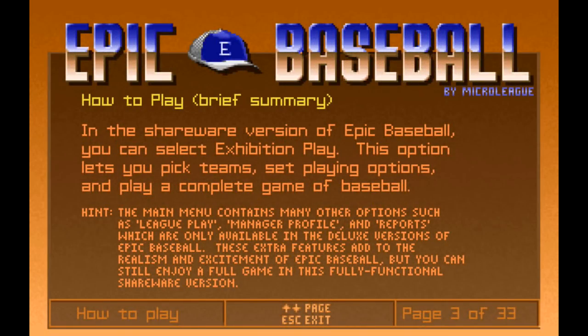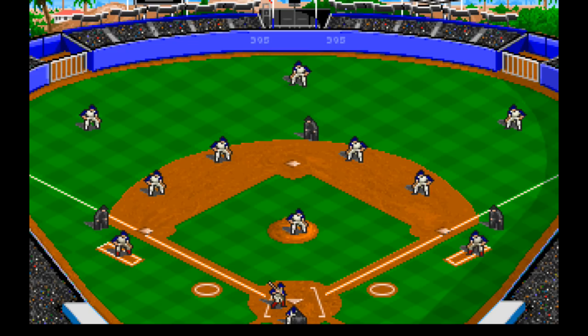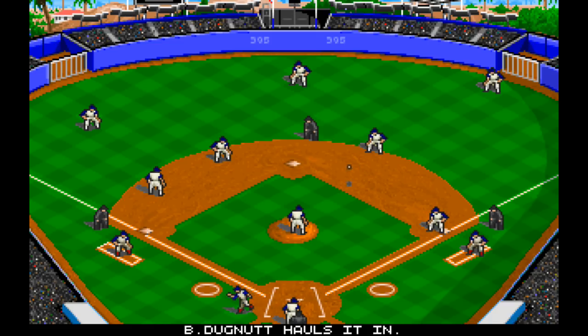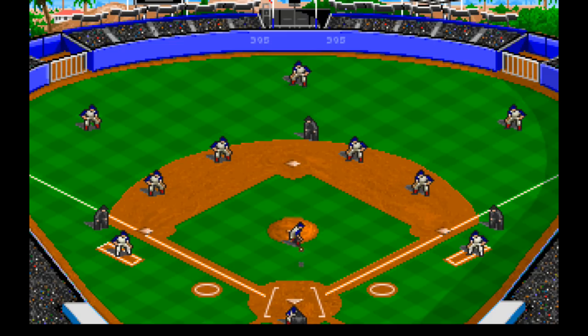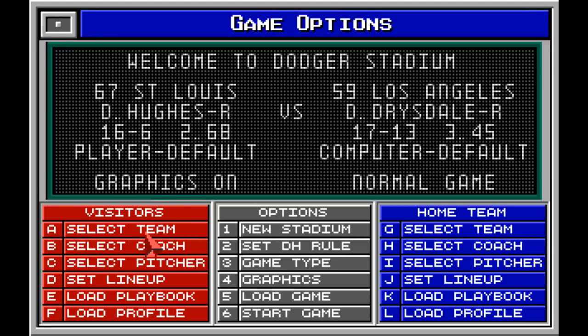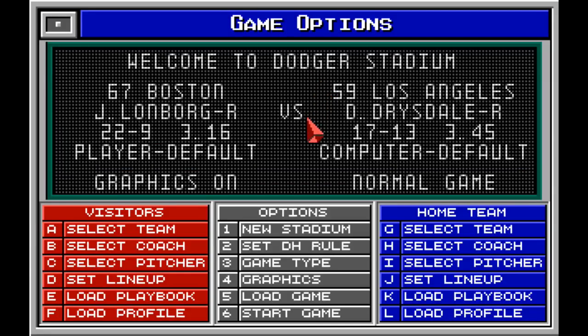Most things I could find on the internet say Epic Baseball was published in 1995, but it looks far too early a game for that, and the timestamps on all the files say 1993, so that's what I'm going with. I went into this knowing it was going to be a difficult game to review, because I know even less about baseball than I do pinball. Fortunately, this game doesn't ask you to do any simulation of actually playing the game yourself — it's part of the genre of sports management sims. Your job is to look at player statistics, build them up and deploy them as best as you can to create a team that can beat the others statistically. In the shareware version you're limited to playing exhibition matches, which is American for a friendly.